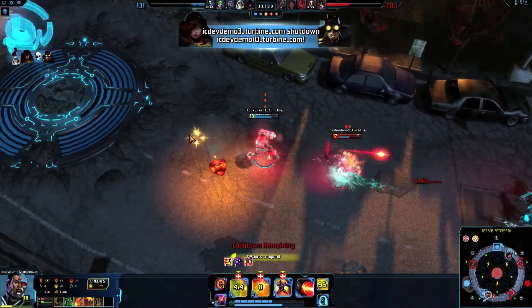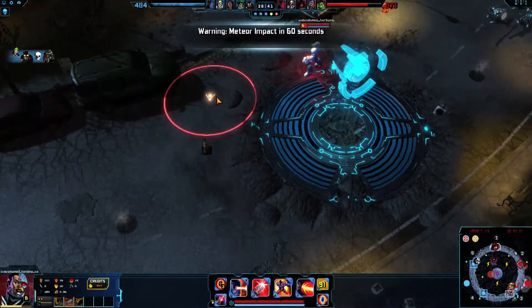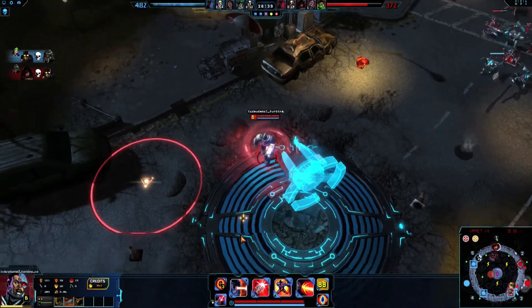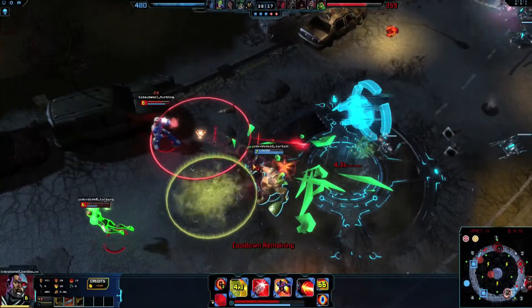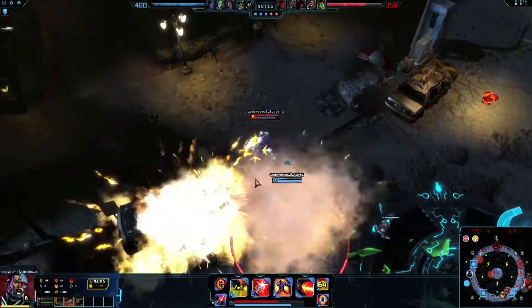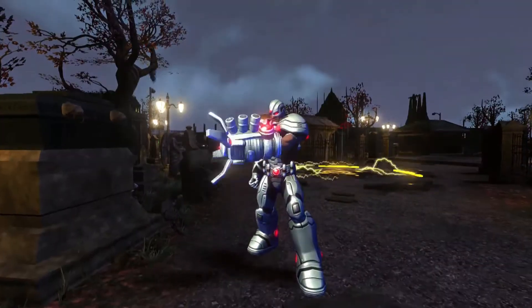Super Speed is highly recommended as a stolen power for keeping up with your enemies or getting out of a sticky situation quickly. Also try using Proximity Mind at your feet, Bend Space Time to quickly siege a new target, or X-Ray Vision to stay aware and kill stealthy targets. Outplay your technologically inferior enemies with Cyborg.